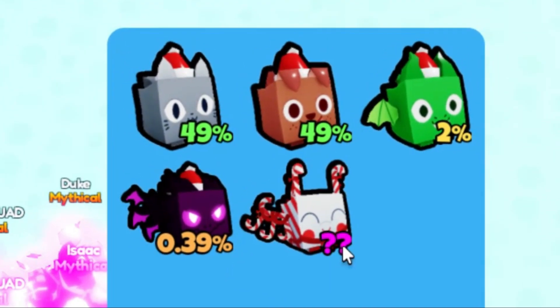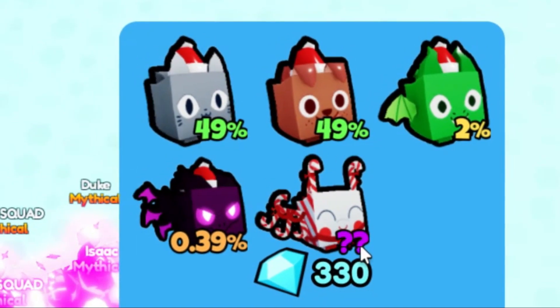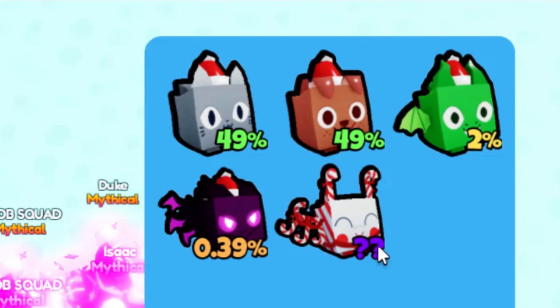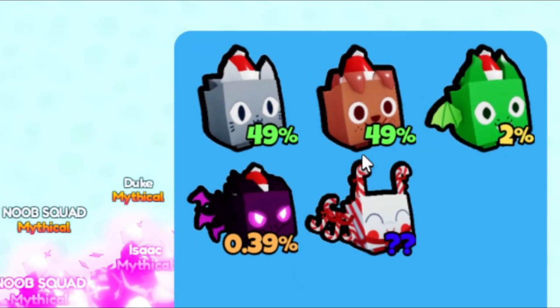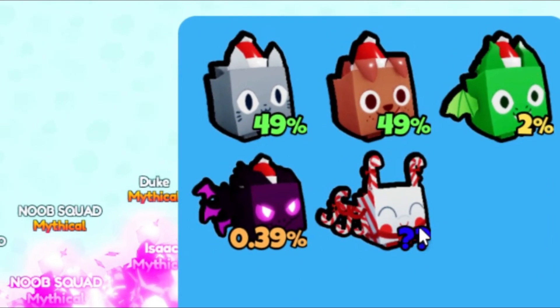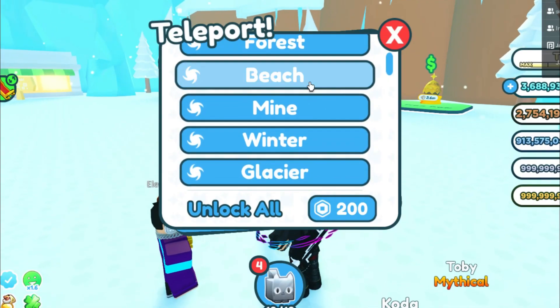I've hatched basically all of them, but I've never hatched this pet - it's actually pretty difficult to hatch. But I'm going to show you guys how to fuse it, and it is actually pretty easy to get this pet from fusing. If you guys don't know what pet this is, this is the Candy Cane pet. It's a super cool pet, it's the best pet out of this egg basically.